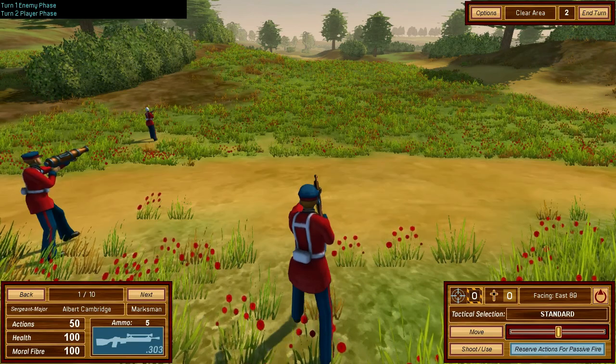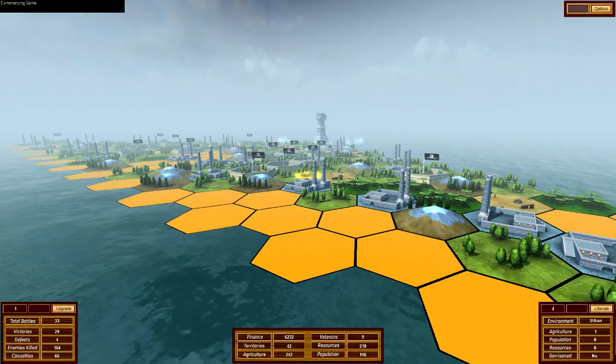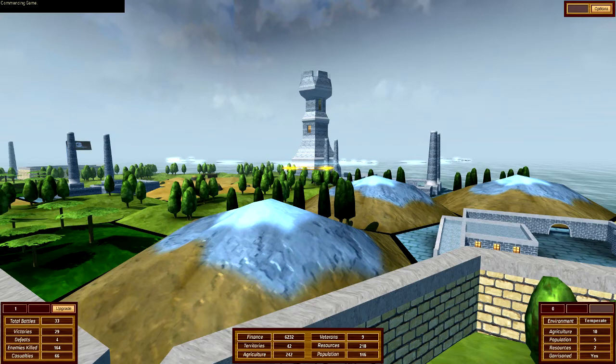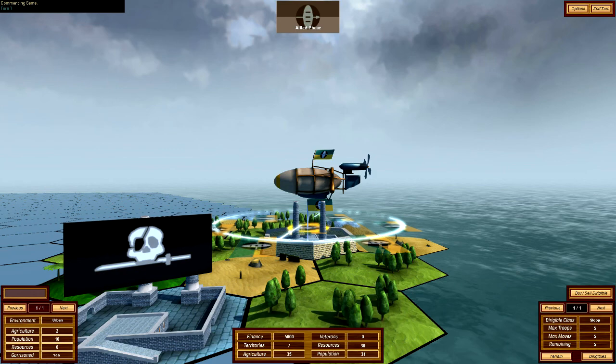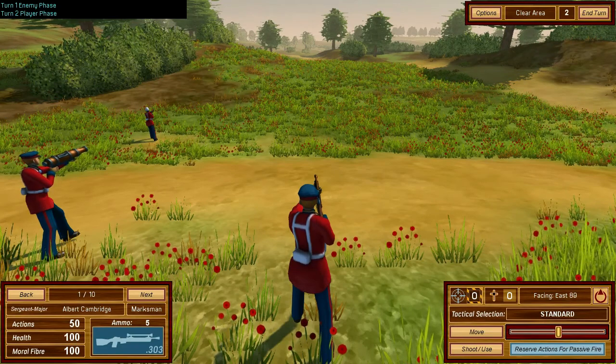Looking at some pictures — it's a hex-based grid that everything's played out on, and the models on it are lovely. It's a shame we didn't get to really see that in this demo; you only get a very small portion of gameplay. But I enjoyed this very much.